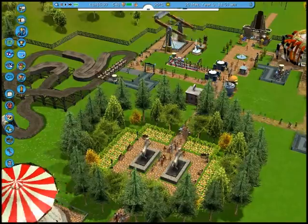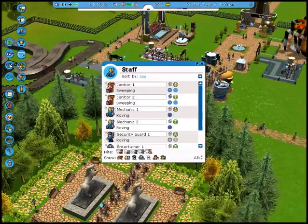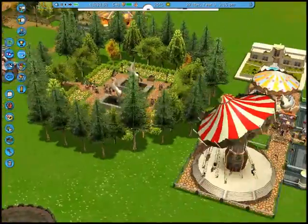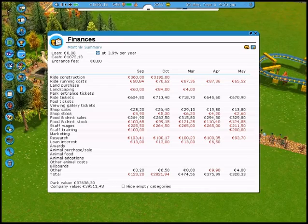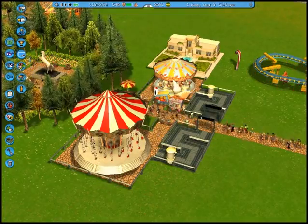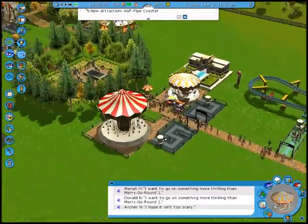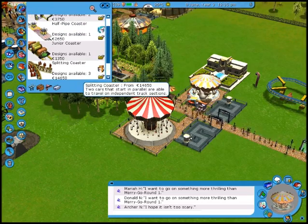Litter and vomit is starting to get out of hand though. 20 is more than I'm willing to pay for. Get to work! Let's look at my profits — there's a lot of profits in there. There's nobody going on it. I want something more thrilling. Well, I got a coaster. What kind of coasters do I have? I have the junior coaster.